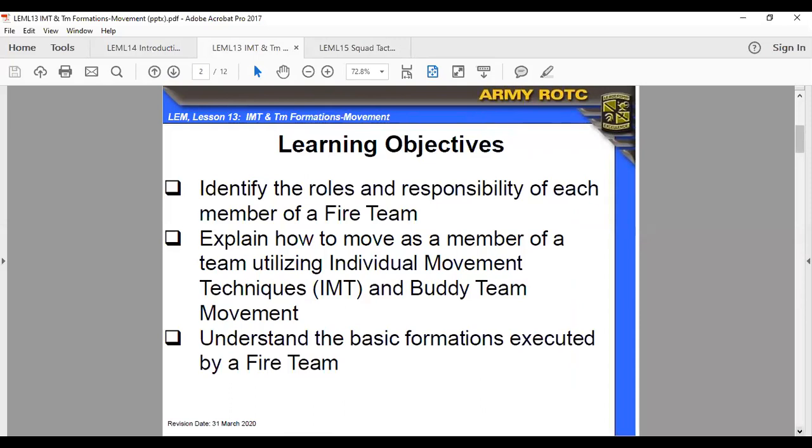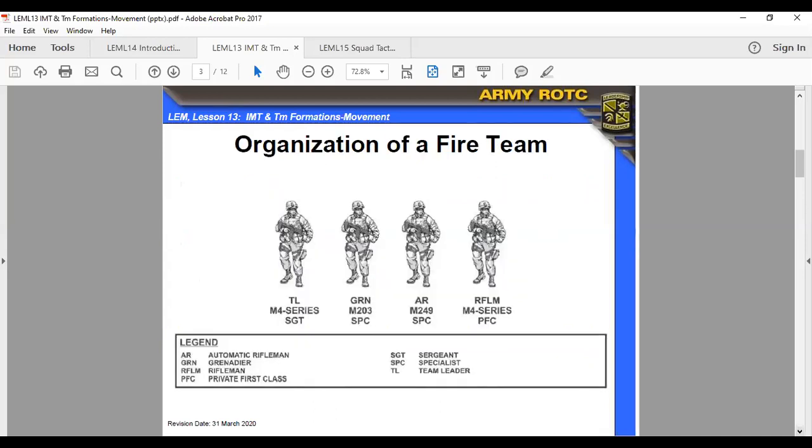We're going to identify the roles and responsibilities of each member of a fire team — what they consist of and how to move as a member of that fire team. The organization of a fire team has roughly four personnel: your team leader, normally a sergeant E5 carrying an M4; a grenadier, a specialist with an M203 grenade launcher; an automatic rifleman, a specialist or private; and then a rifleman, normally a specialist or private.